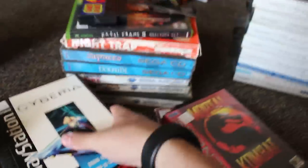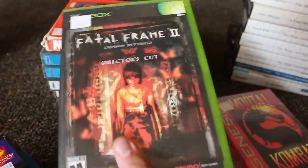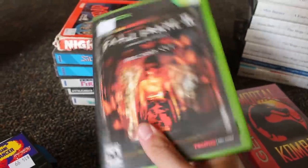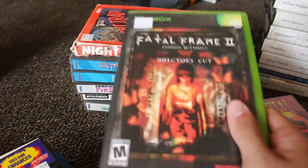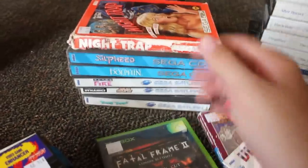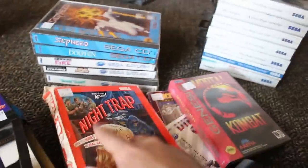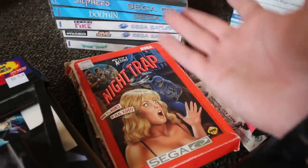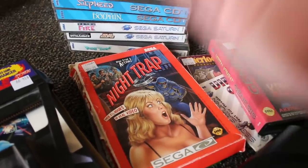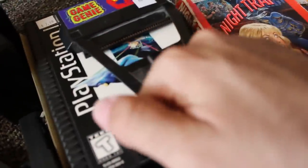I also picked up a Nintendo Game Genie — don't have the code book but you can look those up online. I got Fatal Frame 2 Director's Cut on the original Xbox, which I'm really excited to play. I had the first one but sold it when I was younger. Then there's this controversial game right here — Night Trap on the Sega CD. See those ESRB ratings? This game is responsible for that. It's basically the original Five Nights at Freddy's concept, and this is the reason the ESRB exists.